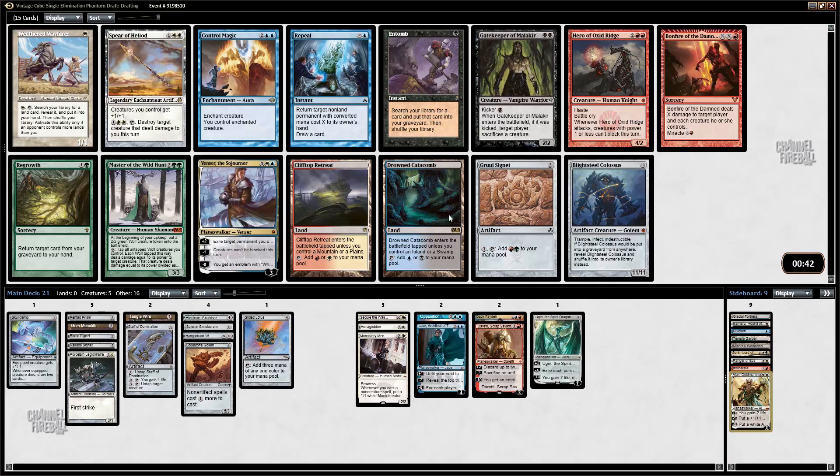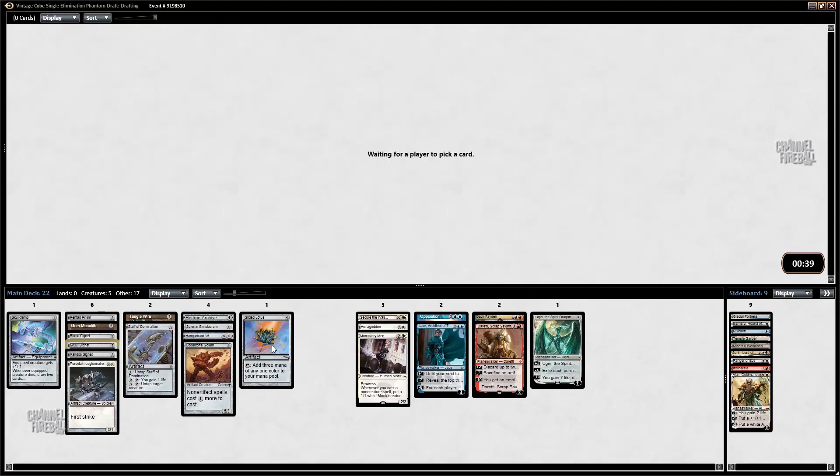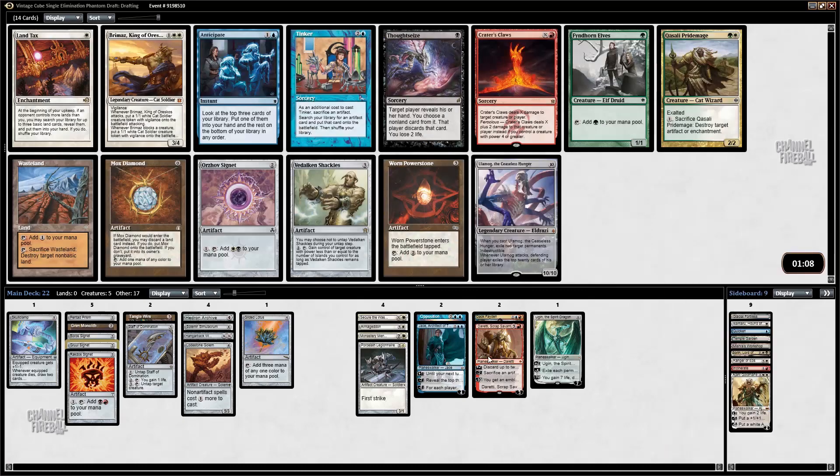I'm looking pretty good on mana actually. Near as a creature I've got three signets, Pentad Prism, Monolith, Archive, Solemn, Gilded Lotus, and then the Mishra's Workshop. This is a little more exciting, though — Tinker. Not looking insane in this deck because I don't have much to tinker for.